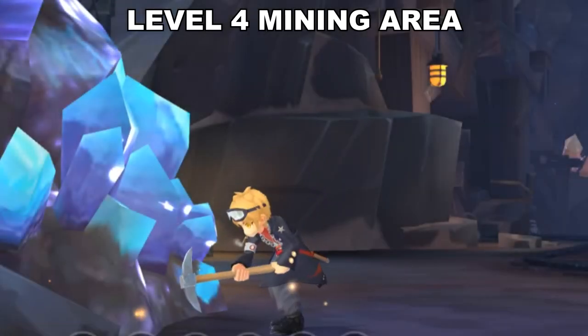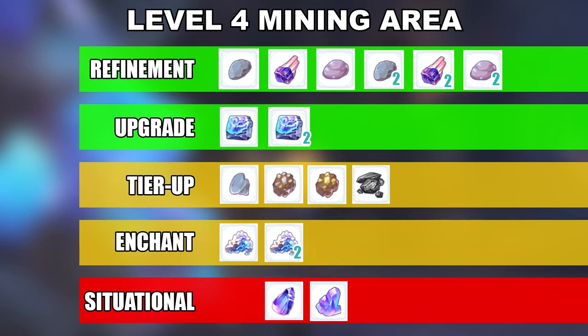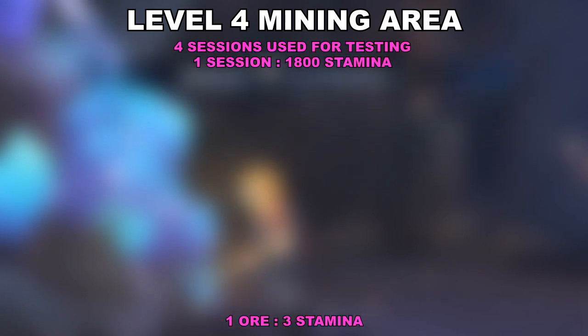The level 4 mining area adds 4 new ores with level 2 rough aridicons, eluniums, and radiums. The game also adds a blessed ore into the mix, protecting you from the dreaded equipment break. Four sessions have been spent on this level — let's check out what we found out.